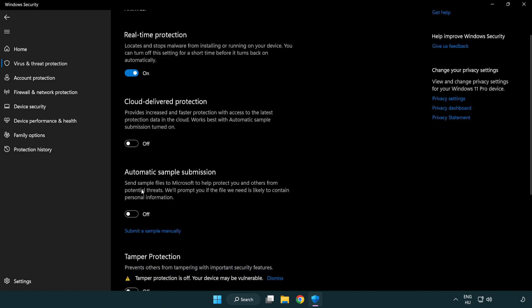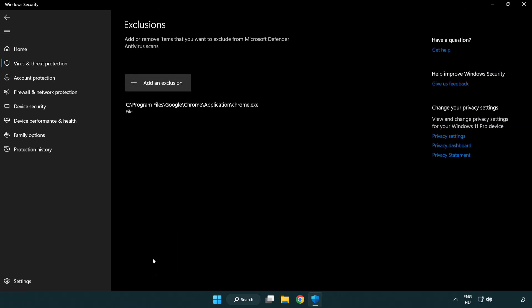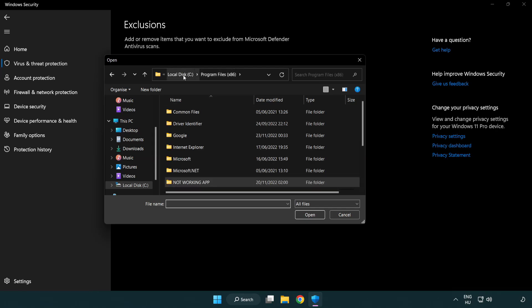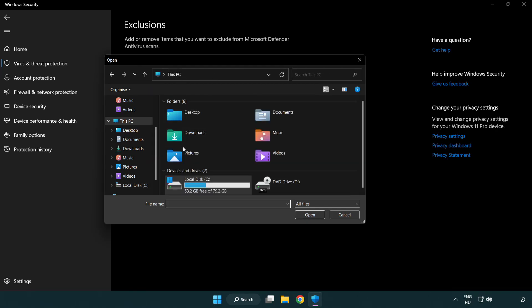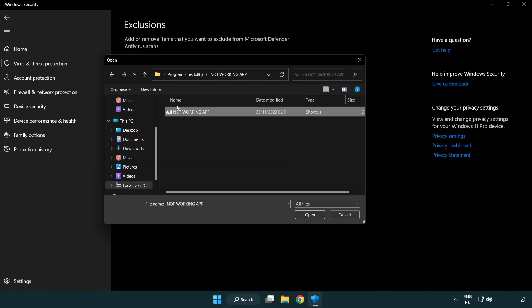Scroll down. Click add or remove exclusions. Add an exclusion — try file and folder. Find your not working application. Select and click open.